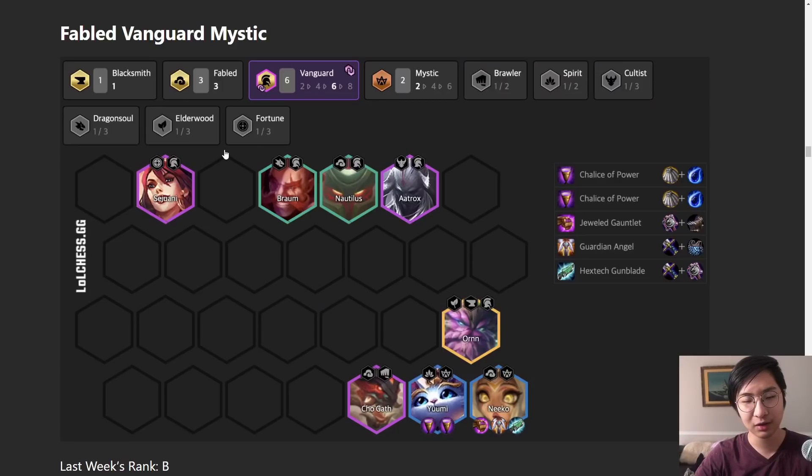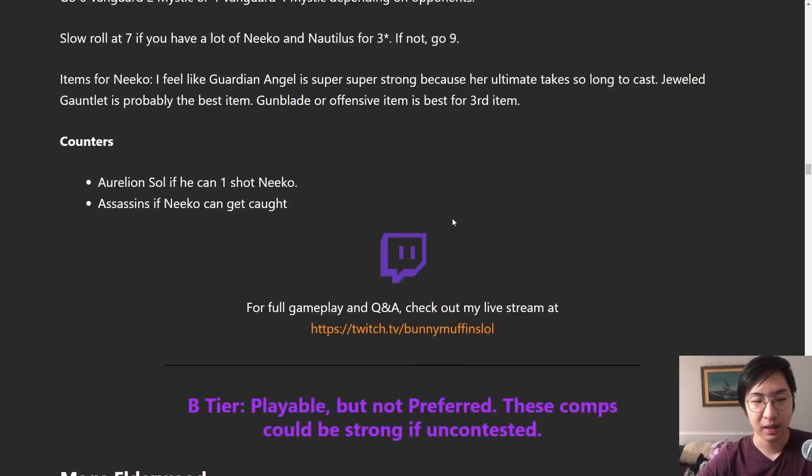Fabled Vanguard Mystic is one of what I think is going to be a sleeper comp this patch. It's so easy to get Chosens now that you can get really easy three-stars of Nautilus or Niko in the mid game, and I think the power spike from that is going to be really nice. There's a guy in Korea who forces Fabled Vanguard Mystic every single game and he's like top 10. Key items to keep in mind: Jeweled Gauntlet and Guardian Angel - GA is great on Niko because when she dies she throws a fadeaway ultimate and kills more people, preserving your health while you work toward three-star Niko. You could go for more Mystics, fewer Vanguards, or even eight Vanguard with a Vanguard spatula.